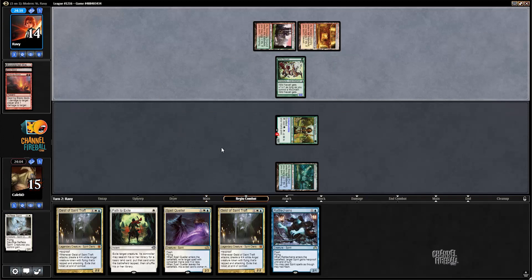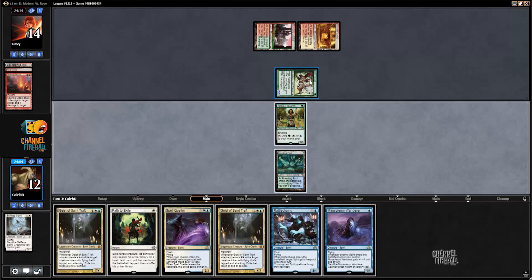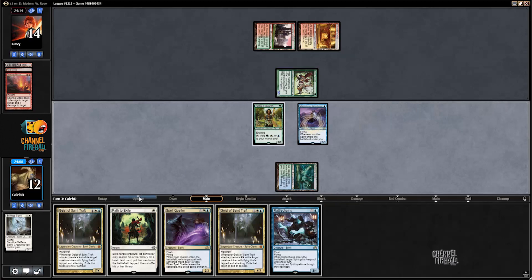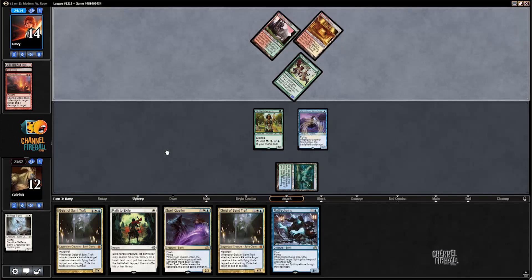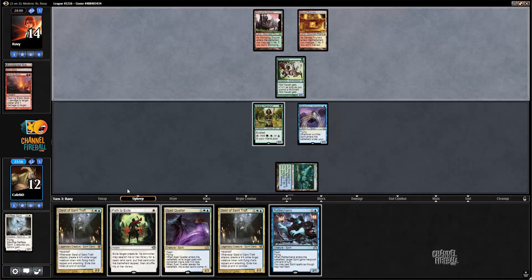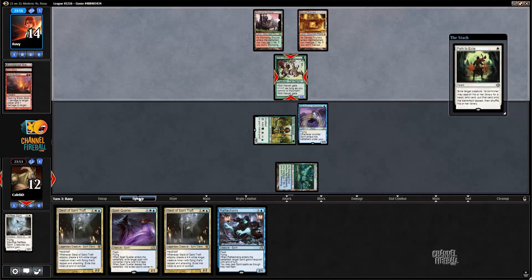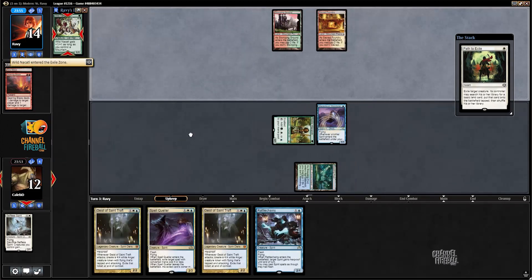That's why I ran out Selfless Spirit instead of Rattlechains. Or ideally, if we knew the opponent wasn't going to kill our creature, it would be good to path the Goblin Guide. Let's upkeep path it.